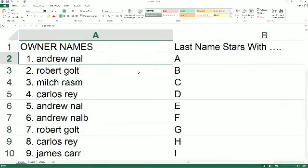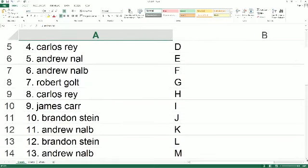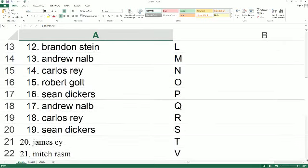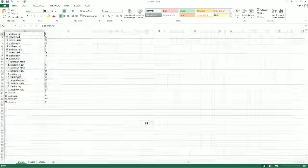Andrew N, if the last name starts with A it's coming out to you. Robert G you got B, Mitch with C, Carlos D, Andrew N E, Andrew N F, Robert G you got G, Carlos with H, James C I, Brandon with J, Andrew with K, Brandon L, Andrew M, Carlos N, Robert G O, Sean D P, Andrew N Q, Carlos R, Sean D S, James with T, Mitch with V, Robert with W, and James W you got Y. So there we go.